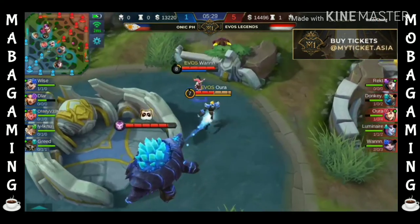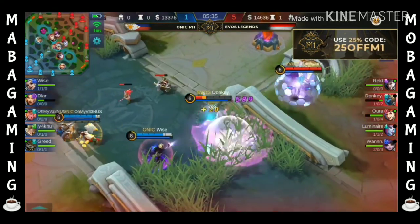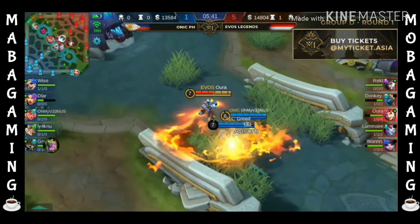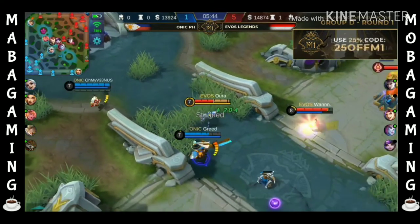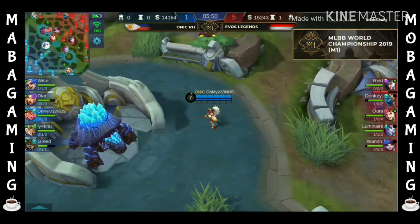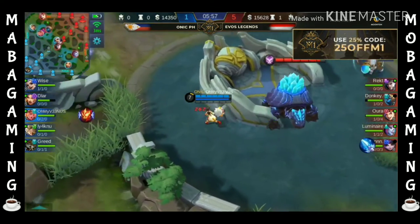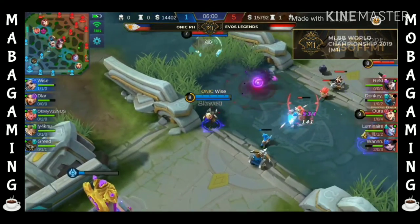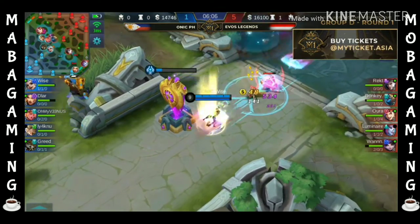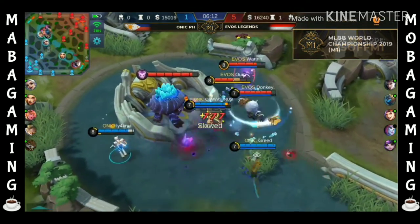In the top lane, here is the turtle dance. Aura and Wan are eyeing this objective — but first they want to kill. Donkey receives so much damage but is able to run away. Aura is ready to fight — ready to fight because of the Bloodlust Axe, ultimate is available. They want to fight this, but Greed actually fends them off. Dilar is having a good time in the bottom lane against the Claude, having the advantage in pushing the Tier 1 Tower. So if Dilar goes for the split, EVOS Legends will have a hard time catching up.